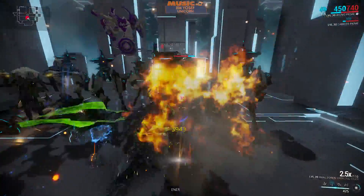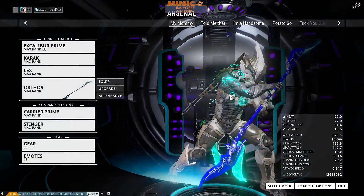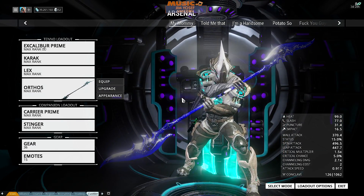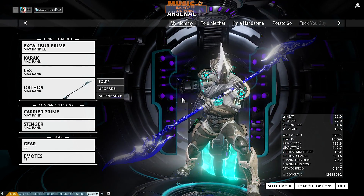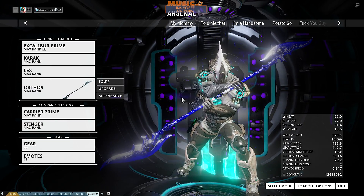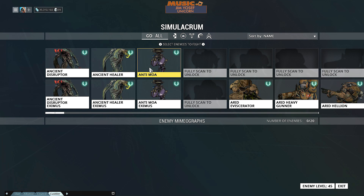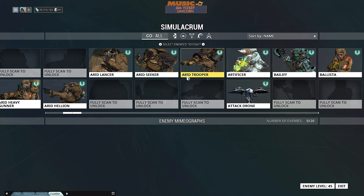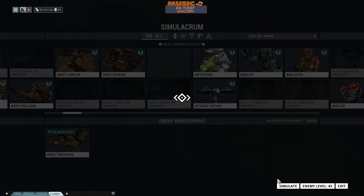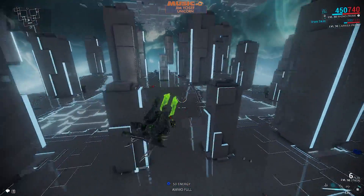I would definitely grab the dual Zoran as soon as I could. Another weapon worth mentioning at mastery rank 2 would be the Autos, and its prime variant the Autos Prime. The Autos is a polearm with a wide range of attack that can hit multiple targets at once. It deals slash damage, making it great for infested and fleshy targets, and its slide attack hits everything in its radius. The prime variant is an upgrade and one of the fan favourites in the game — it is an absolutely incredible weapon.